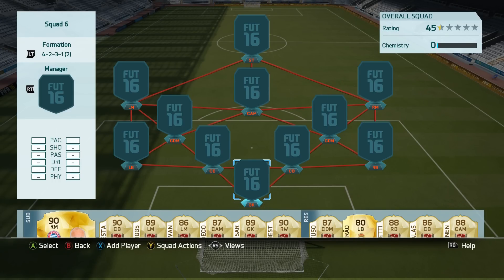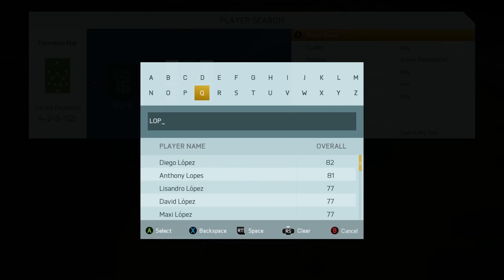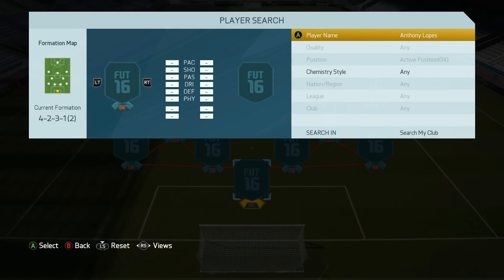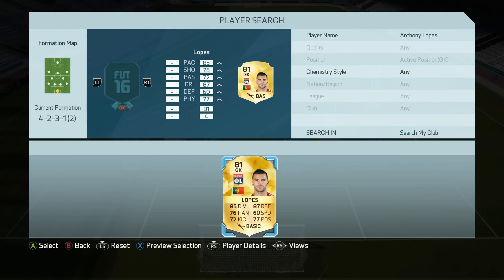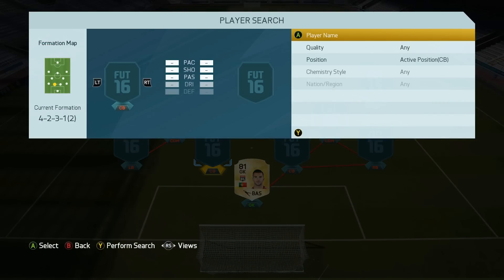Maybe a bit of a weird formation to go with, but I wanted to take advantage of the fact that Legends link up with everyone. This is generally a formation that's a little bit tricky to get chemistry with everyone in, so I took advantage of a Legend in this squad and tried to get everybody on full chemistry.